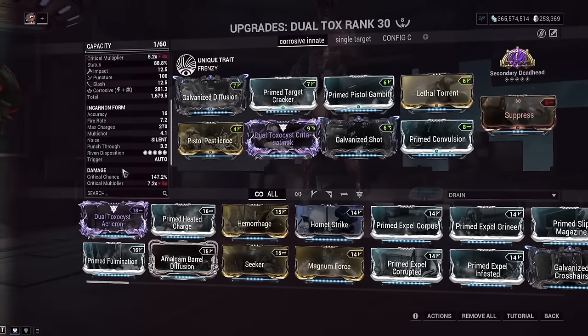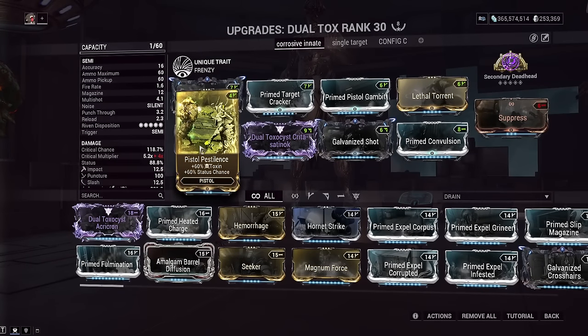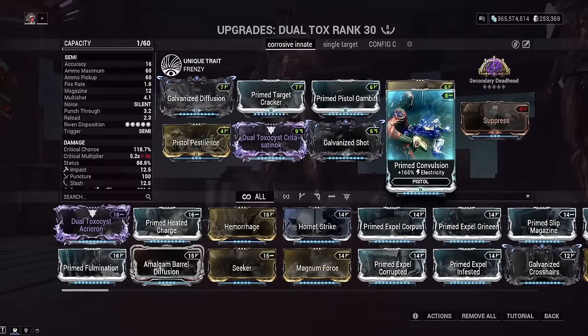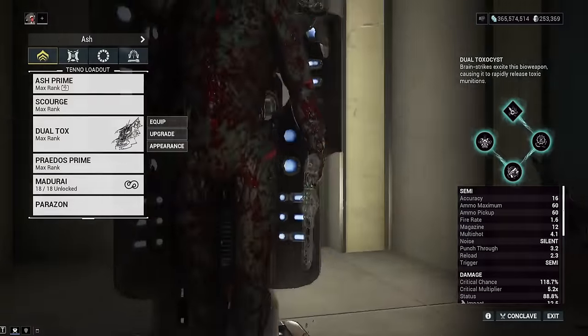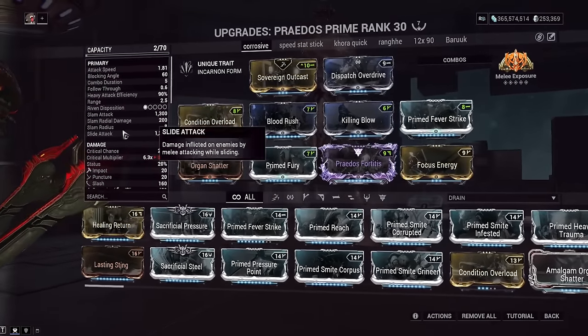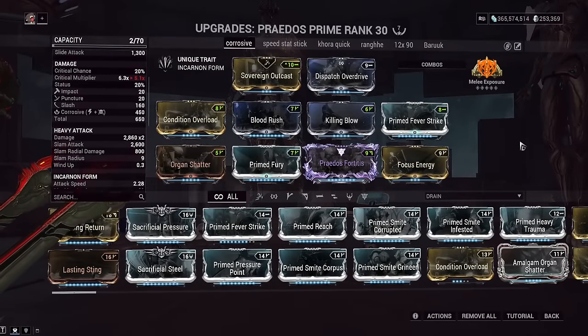The Dual Toxocyst build is corrosive-focused. Once you get a headshot you get built-in toxin, but over body shots you won't get the built-in toxin right away. For an all-arounder — like I can just jump up to the Demolyst with no headshots required and he's instantly dead from corrosive procs and viral procs — that's what we've got. Two elemental mods on here. Also you might notice there's no Bane mods; we're doing so much damage we don't need Bane mods anymore with this zombie setup. For the melee it didn't actually get used, but it's a corrosive anti-acolyte build with Melee Exposure for more corrosive damage.